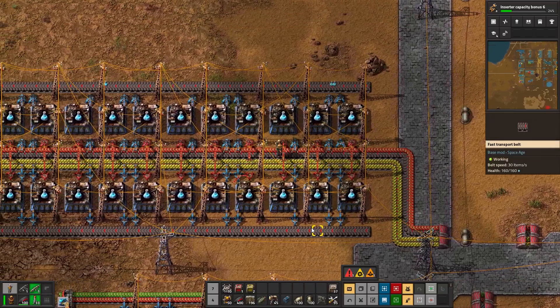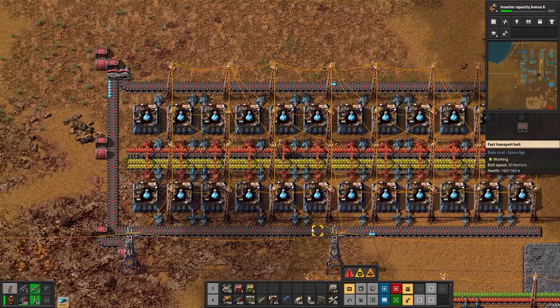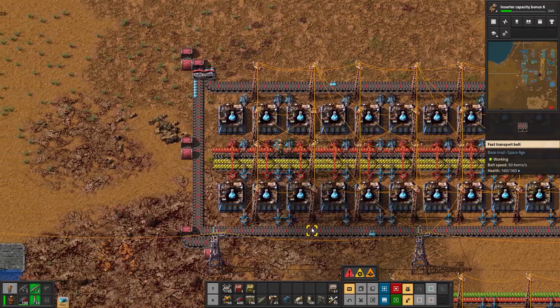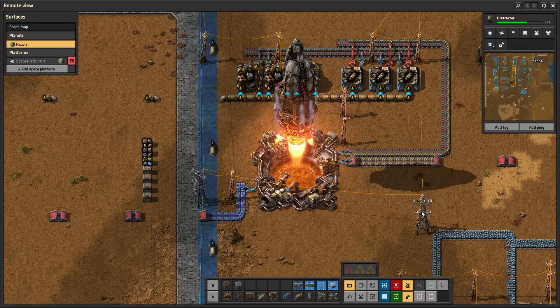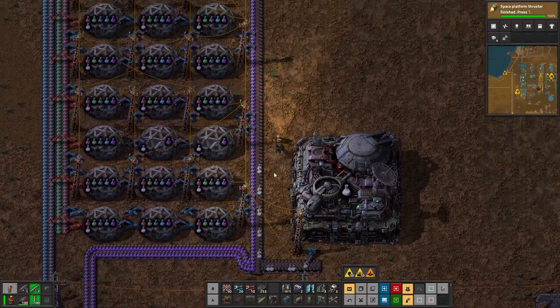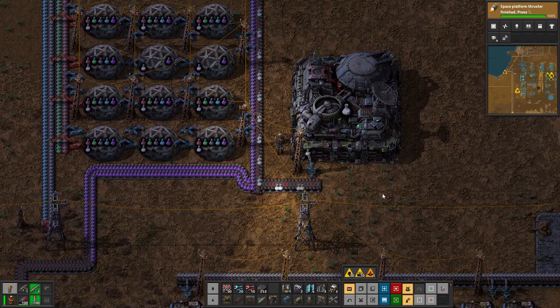Hello Factory fans! Here's a really quick guide to help you dive into the Factorio 2.0 Space Age expansion. We'll assume you've already reached Blue Science as your starting point. I'll walk you through the steps from Blue Science all the way to launching your first space platform and producing White Science so you can keep progressing through the Space Age content. Let's get started.